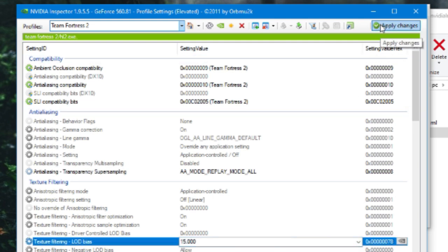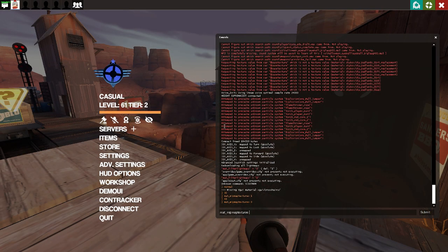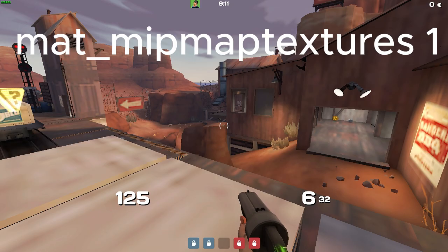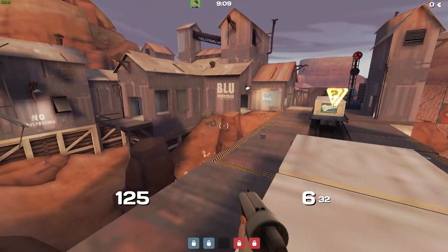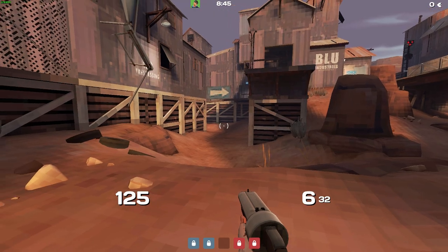To do this, you'll need a specific version of the program Nvidia Inspector, and then you'll have to change the in-game settings accordingly. If you set the filter light maps and filter textures to zero, you get an extremely pixelated Minecraft effect.